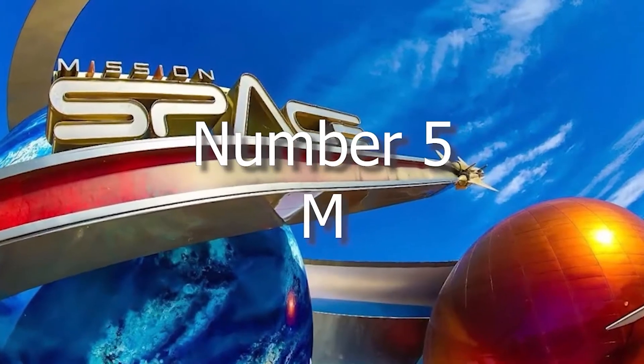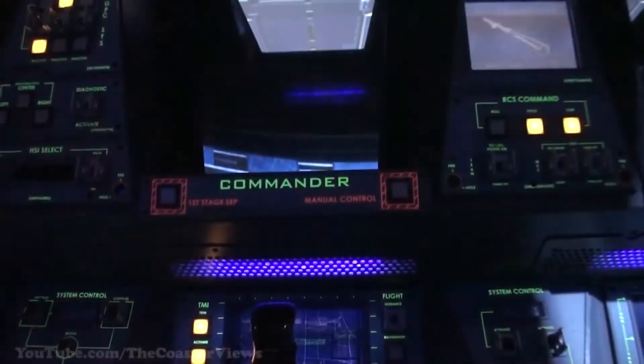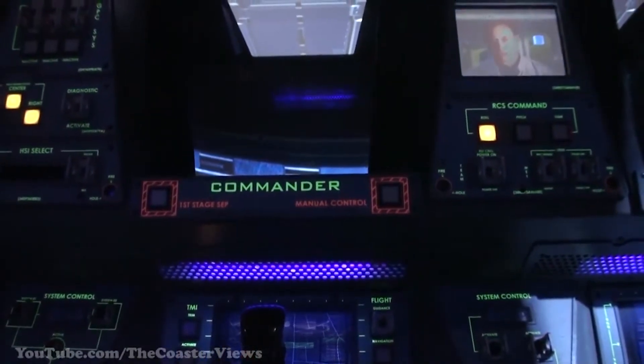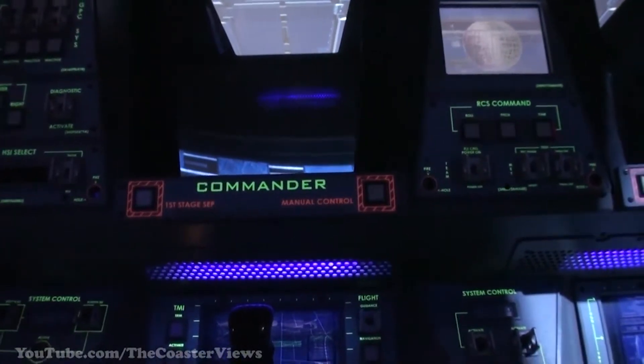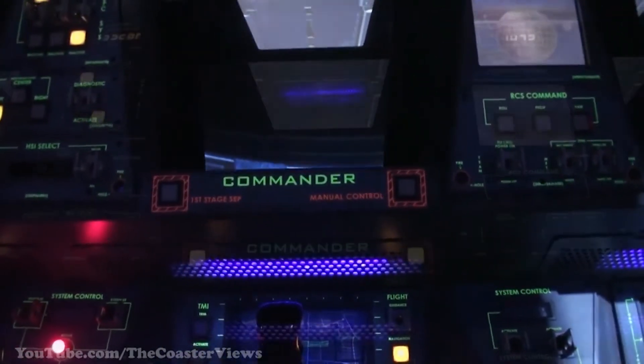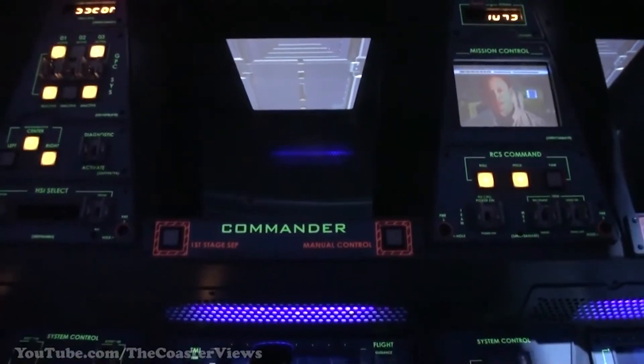Number 5: Mission Space. Mission Space is a motion simulator ride that will take you through one of two different missions. This ride is the only ride that has two completely different types of simulations based on your comfort level. There is a green side and there is an orange side, with the main differences being the level of intensity — orange being the much more intense ride.